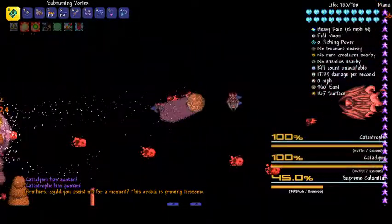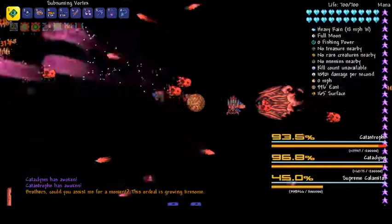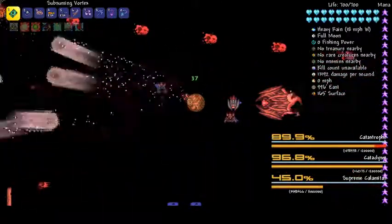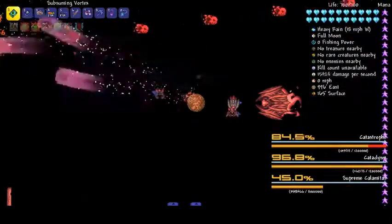These guys you have to kill and they have a lot of defense. You can see the Calamity mod adds in their own health bar mod as well, which is a bit annoying because it means I've got two. But that one does show mini boss as well and the other one doesn't.